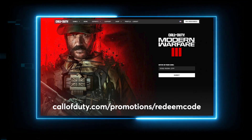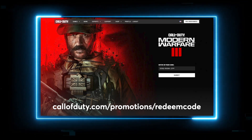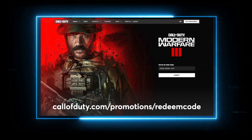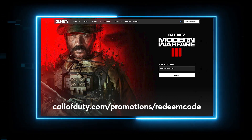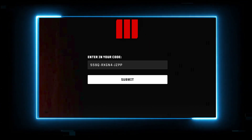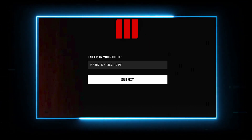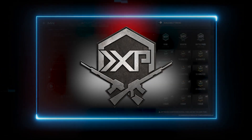Head to callofduty.com/promotion/redeem-code and make sure you are logged into the same account that's linked between your Modern Warfare 3 and the console or PC that you're on. Then add the code — I've left it down in the description box and you can also find the link there. Click submit and the tokens will be instantly credited to your account.